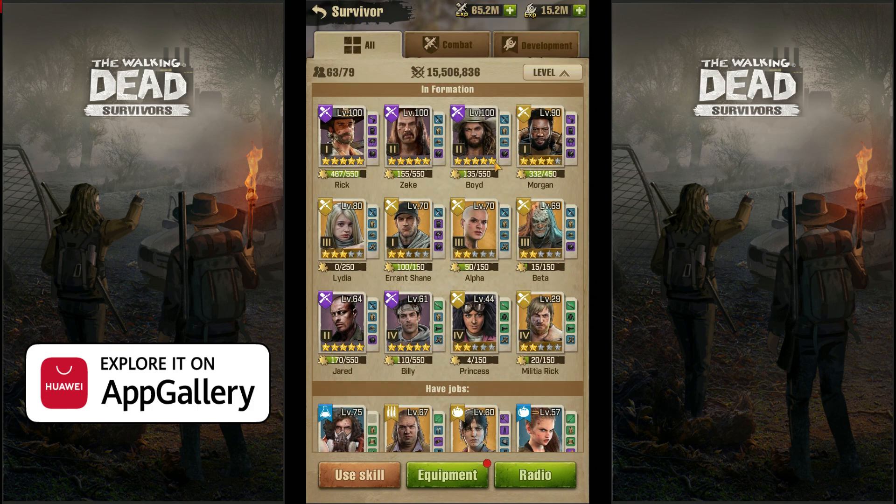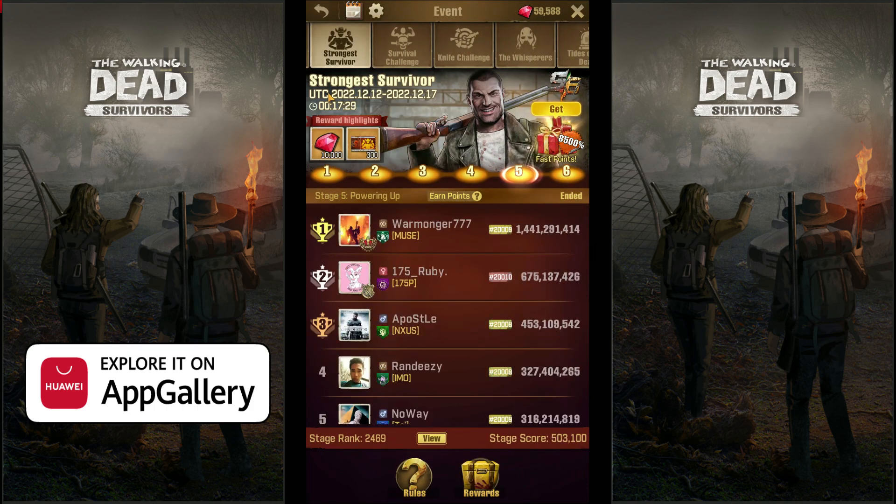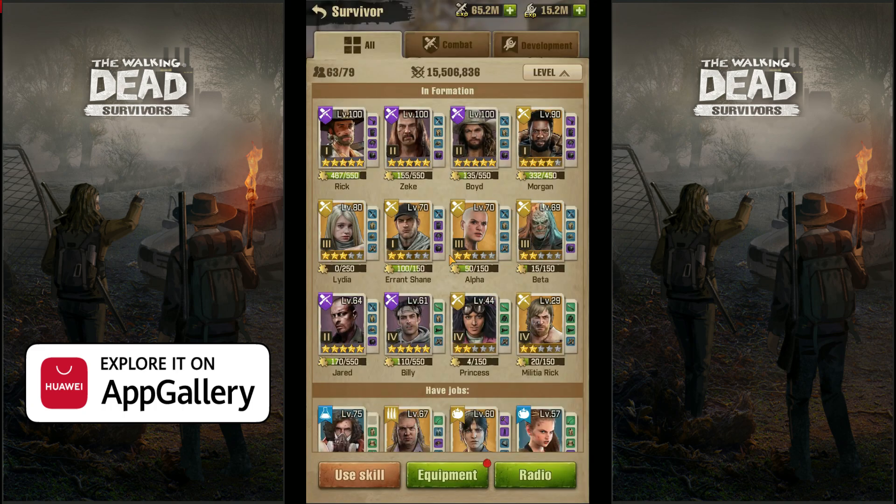Upgrade all your survivors - level them up. You will especially get a lot of points if you level them up at milestone levels, for example level 70 from 69 and so on. So try to wait for Strongest Survivor event to do those upgrades. You will get a lot of points without killing other players' troops - in Powering Up you very easily get points. Save your experience so when Strongest Survivor stage 5 is on, do all upgrades and you will very easily be very high ranked. Use all your experience on all survivors and level them up.